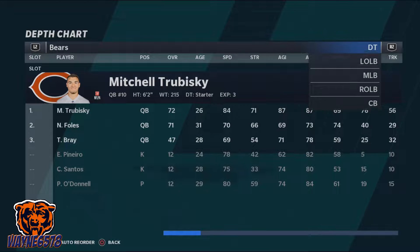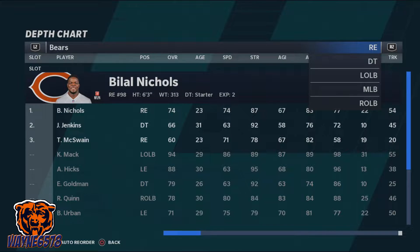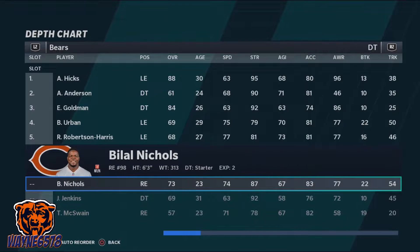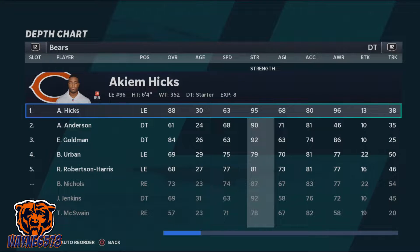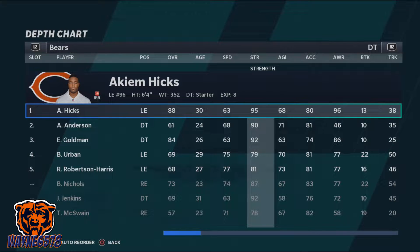I'm using the Chicago Bears, and we're going to look at who I have at nose tackle. By default, Akeem Hicks is a left defensive end. We're going to make sure he's going to be our nose tackle. The defensive line is the most important piece — it starts here. You want to have your largest and strongest person at your nose tackle, whether you're running the 4-3 or the 3-4. We're running the 3-4, so we're putting Akeem Hicks. He weighs 352 pounds and has a 95 strength. No one else on defense is that strong or weighs that much.